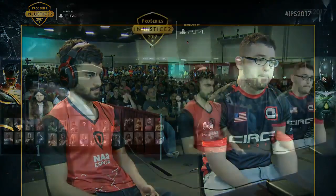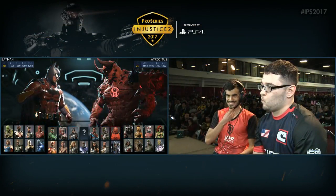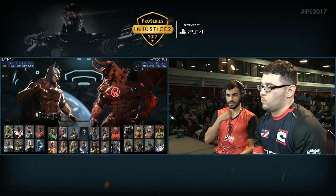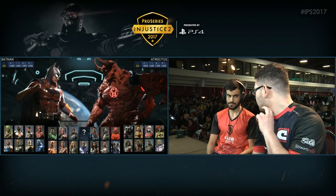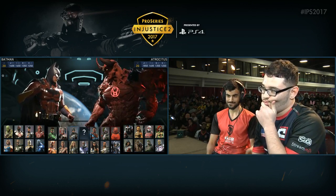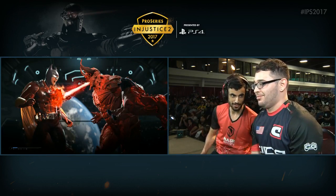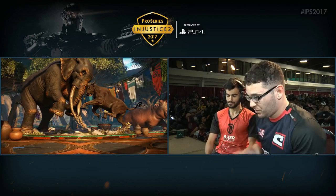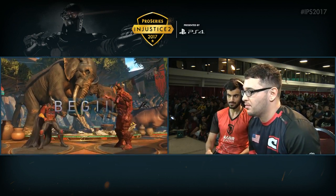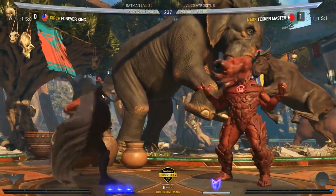Very comfortable. I think that's a big thing — but do we see him stick with Batman or go back to Black Adam? We might see a Black Adam here. Batman can definitely compete with Atrocitus, but this is going to be a matchup Tekken Master is just so much more familiar with. Bear in mind, during the Injustice 2 beta days he pretty much only ever used Atrocitus, and Batman was the most popular character. But Forever King has a very good Black Adam — it's definitely the character he's most known for and put the most time into.